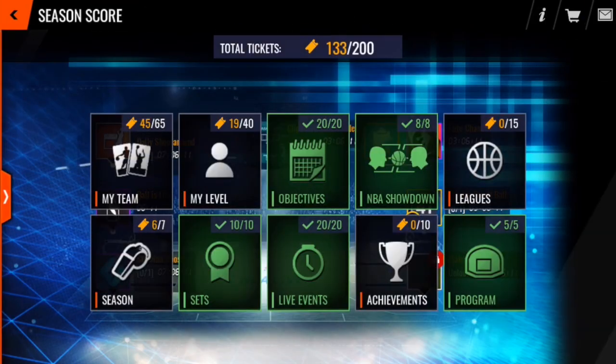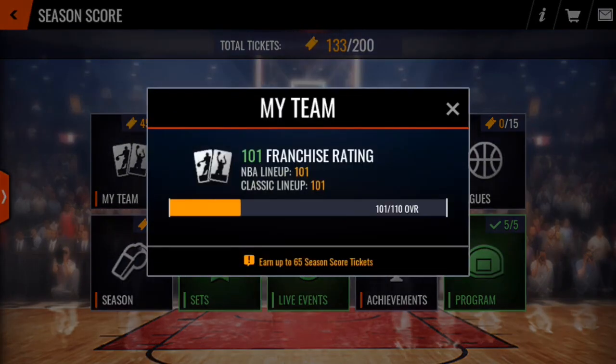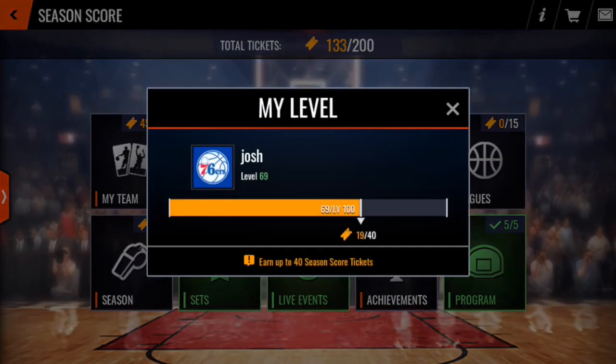The other thing I want to show you is the season score screen. You can see here that I currently have 133 out of 200 tickets — I've got some work to do. My team score is based on your franchise overall; if you can get it to 110 you'll get the maximum number of tickets which is 65. That's pretty crazy getting up to 110, but higher and higher overall players are coming out as the season draws to a close. Then we've got the level that you're at. Last season the level capped at 50 and it was quite easy to get there. This year that was doubled to 100 and it's not that easy to get there — I'm currently level 69. The season score last year was much more achievable but it got a bit boring once you ticked all the boxes, whereas this season there'll always be something to grind for to get a few extra tickets.